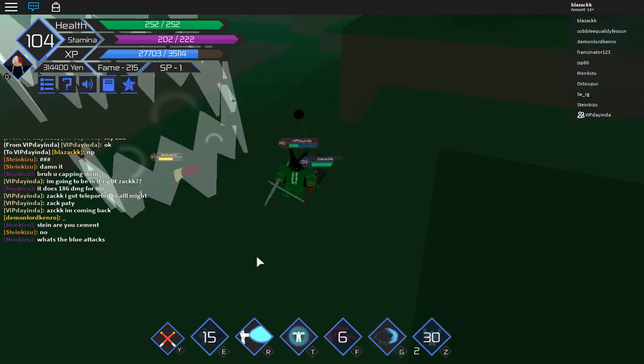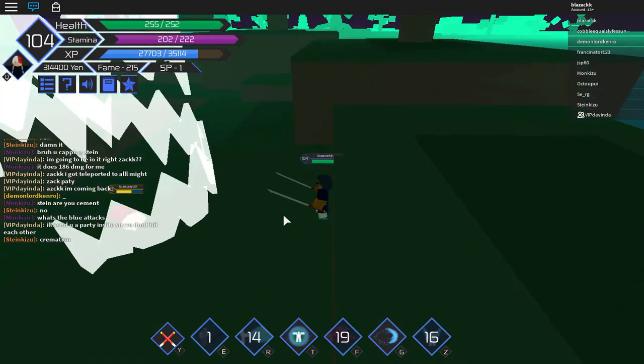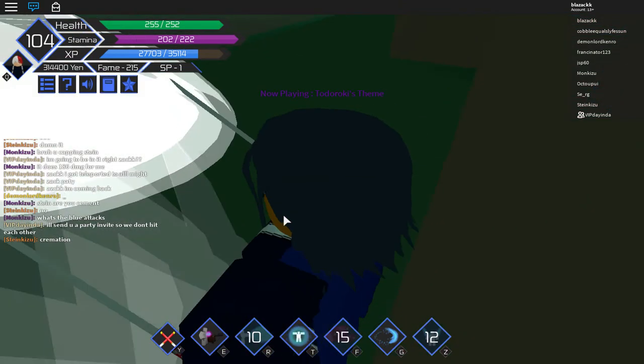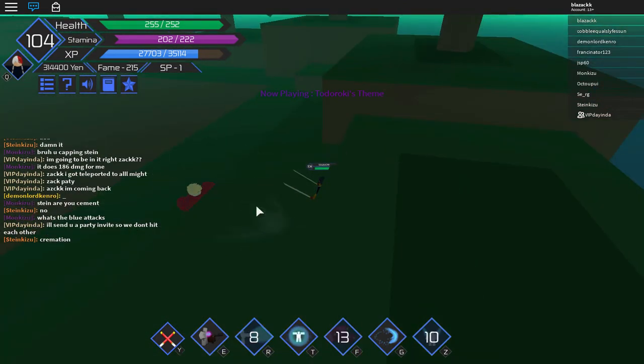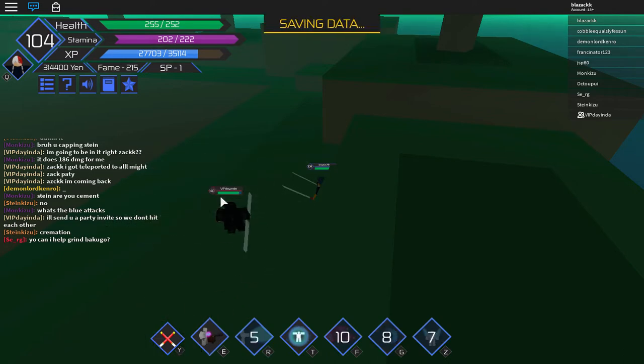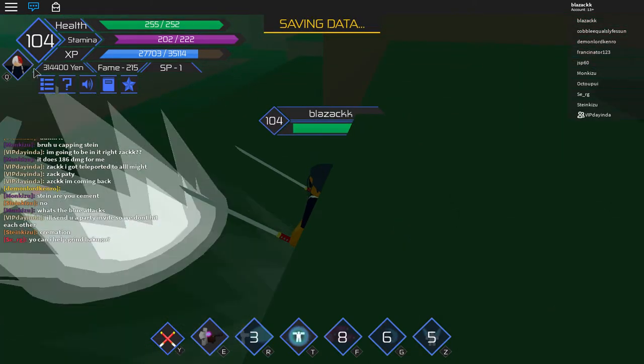I'll keep going until he's on low health, then I'll provoke him again and finish him off. It's better if you reset all of your stats and put all of them into quirk control — that will work better. Let me show you what I mean.